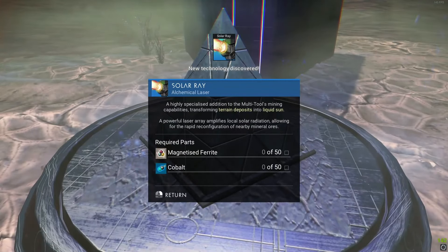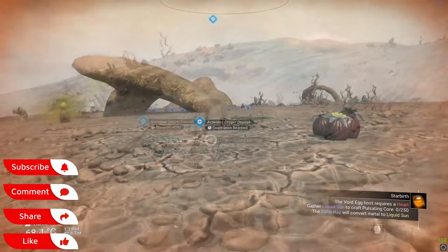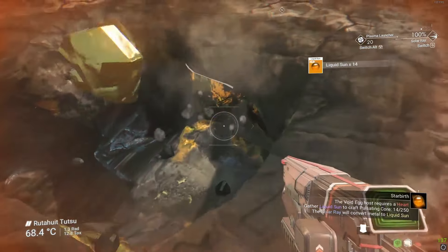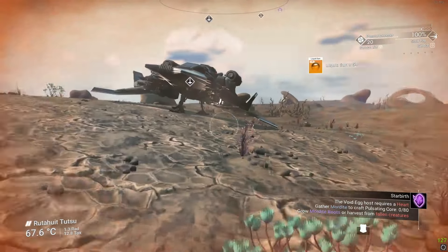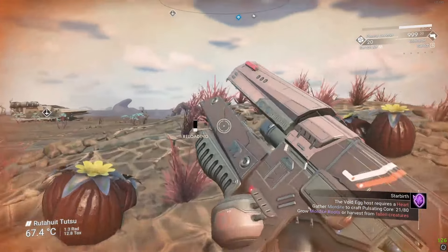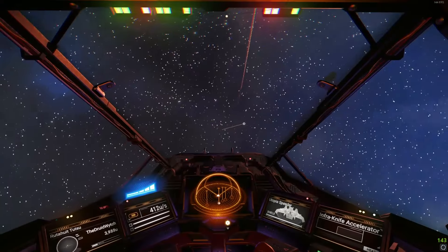For this step, the plan is to get a solar ray. Build the solar ray, then find a metal deposit like copper or emerald and mine it with the terrain deformer to gather liquid sun. Once you have enough liquid sun, next in line is mordite. You can either buy mordite or go full John Wayne — kill some fauna and collect enough mordite that way.